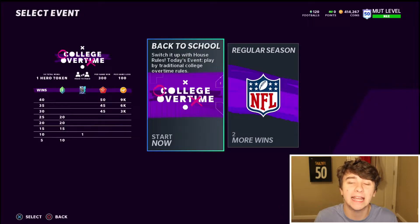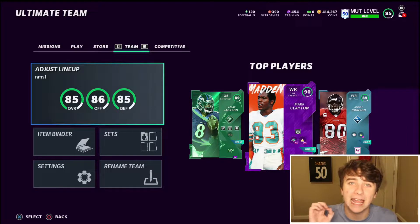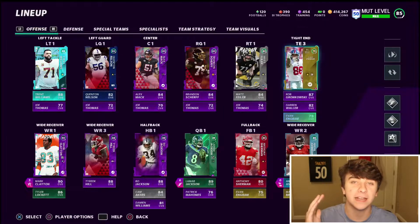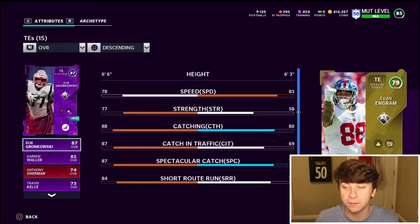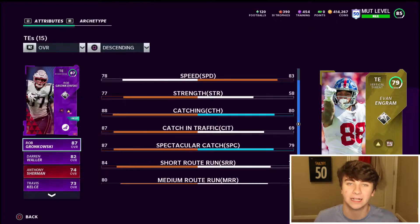The other one is head-to-head seasons — go to Back to School, start now, all you need is 10 wins and then you got your free card. After you get those tokens, go over to sets, go to Ultimate Kickoff, and the first one says 88 overall hero — plug those two tokens in and you got your free player. The next one on the offensive side is Evan Ingram, he's a 79 overall tight end. If you want a speed guy, he has 83 speed which is on the high end, and at 79 overall Evan Ingram is only going to cost around 5k.